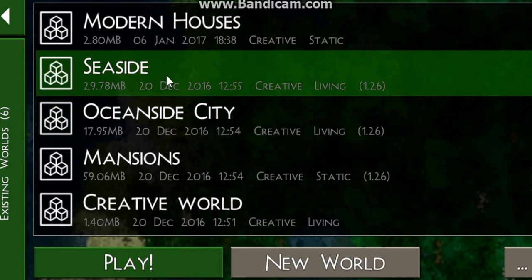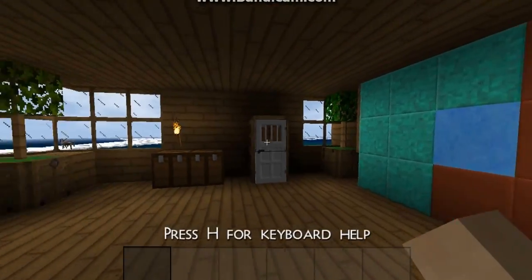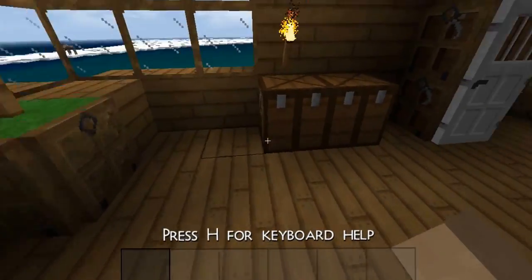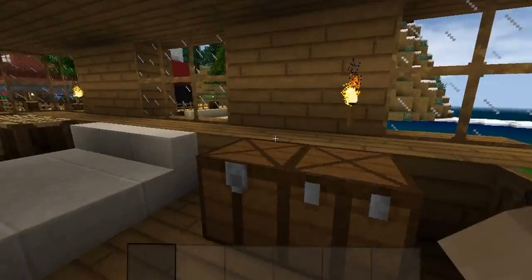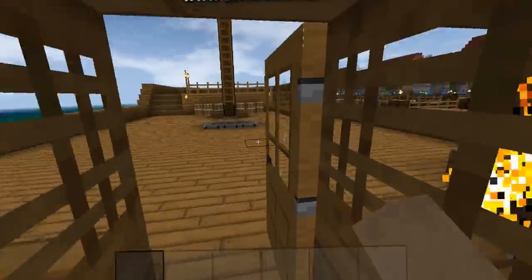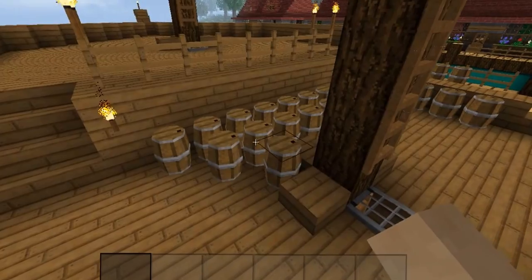Let's go to the seaside. Oh, I'm on a ship. Why is there a bunch of kegs here? I think these are supposed to represent barrels.